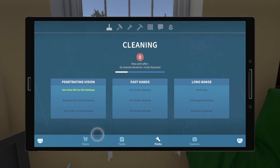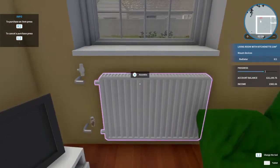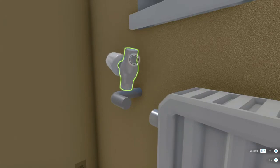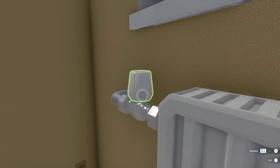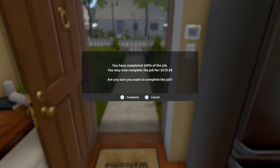If you want to get your gardening perk up, I'd suggest going outside and cleaning around quickly. So all we have to do is throw that down and twist these on. Obviously when you get your perks up this will be a lot quicker. And that's the job done — all the tasks for this location are done. We'll go back and we made 578 pounds and 88 pence.